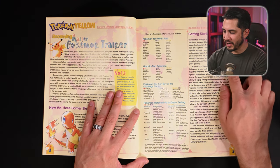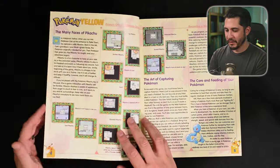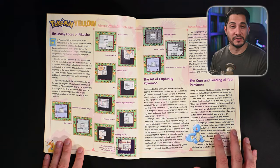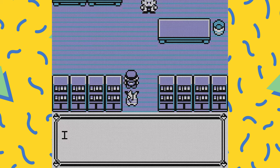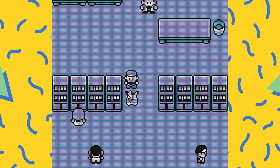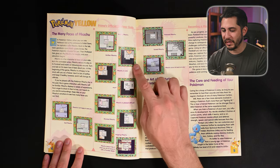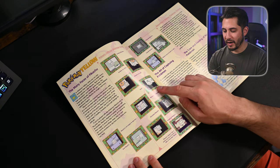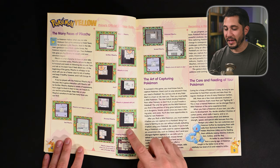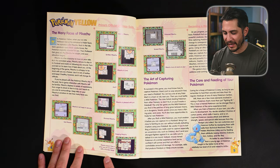The guide then covers 'The Many Faces of Pikachu,' which is another thing different from Red and Blue. You've got a Pikachu character following you all around the map, and at any point you can select Pikachu and a face will pop up showing his mood: a sad Pikachu, smiling Pikachu, smitten Pikachu — Pikachu in love — a shocked Pikachu, a hopping Pikachu, and Pikachu doesn't like it when you try to evolve it with a Thunder Stone.